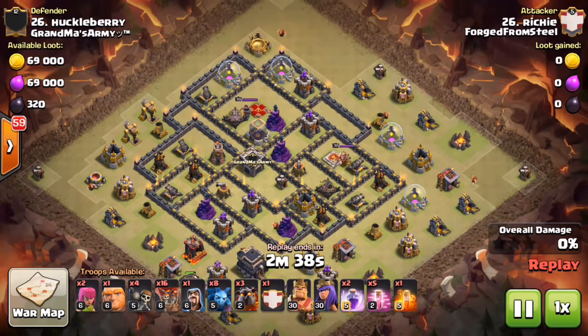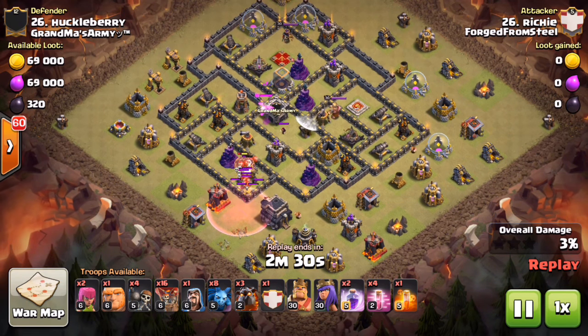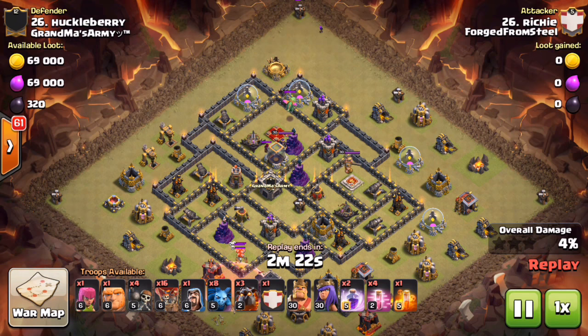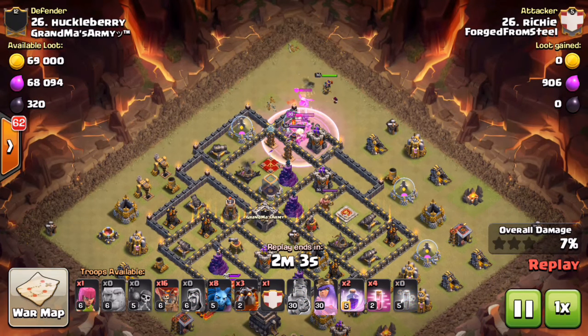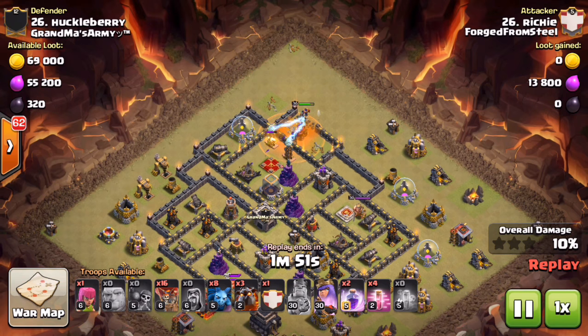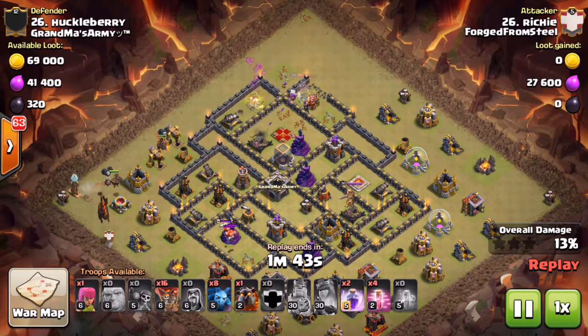We'll hit play and watch this attack unfold. You see he drops just a few loons to take out that archer tower on the outside of the wall. Notice he dropped one haste, and look what came out of the CC — a wizard and a baby drag. We can guess there were a couple valkyries in there, but on an air raid you don't have to worry about pulling ground troops. Valkyries don't attack balloons. He also has a baby drag in this troop comp to help with the funnel. Wall breakers came down, king took out the queen — and he actually got fortunate with a couple teslas by the queen, which she took out under ability.